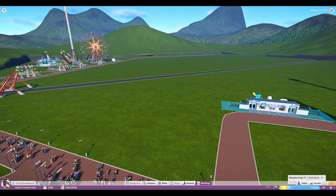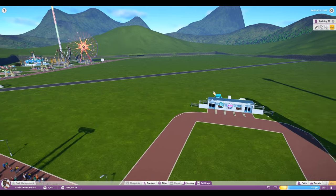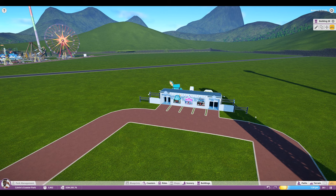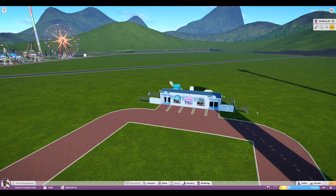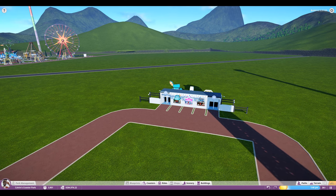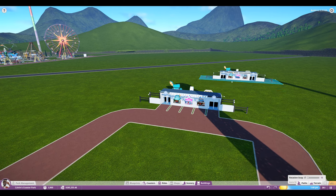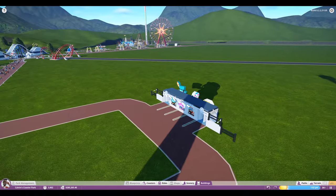Just duplicate it and it takes a second because it's got to recreate everything, then you can rotate it, make sure you've got paths on everything, and boom — duplicate. Obviously if you're doing areas that each have their own theme this probably won't help much, but if you're looking for a consistent look and want to expand your park quickly, this is a great way of doing it. Hit escape if you don't want it and it goes away.